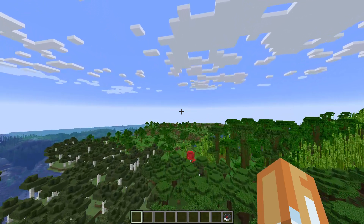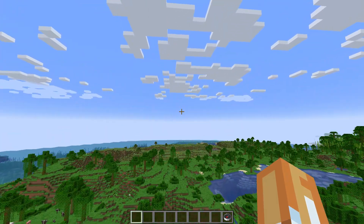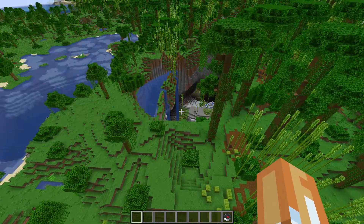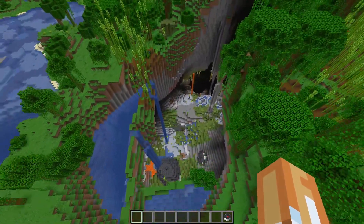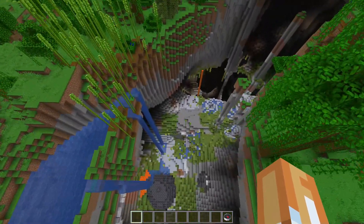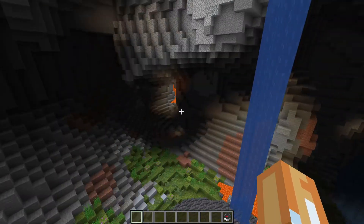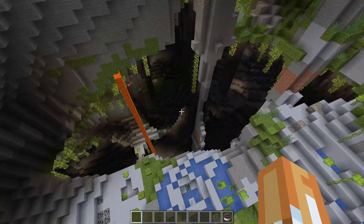The coordinates are minus 285, 15 — and yeah, it's right here. That's really close, I didn't realize it was that close to spawn. Check this out, this is crazy — you've got a geode right there, a lush jungle with a lush cavern under here. Look at this thing, it's wild.